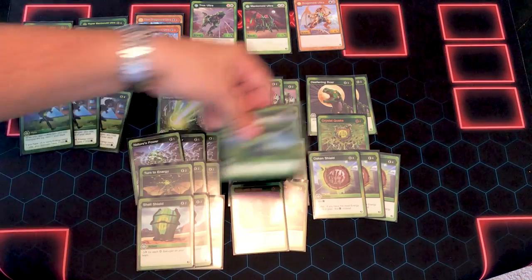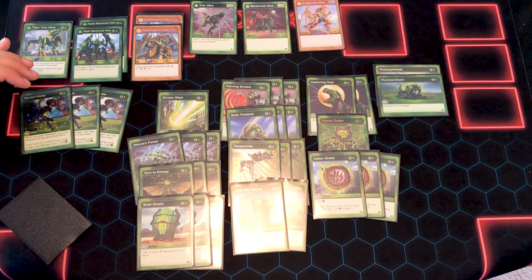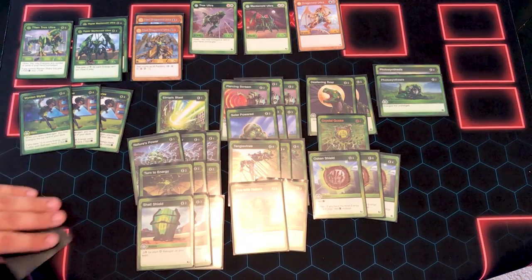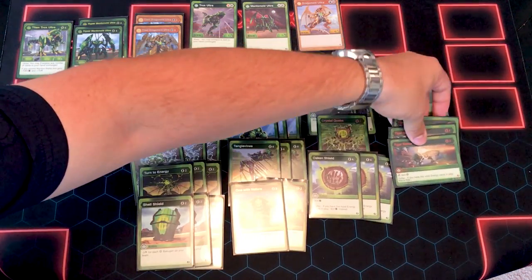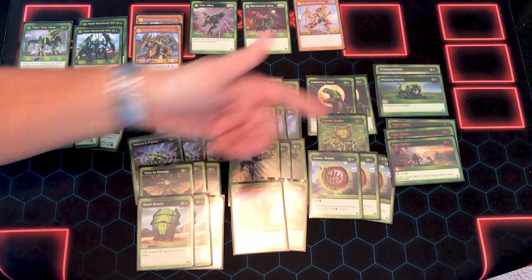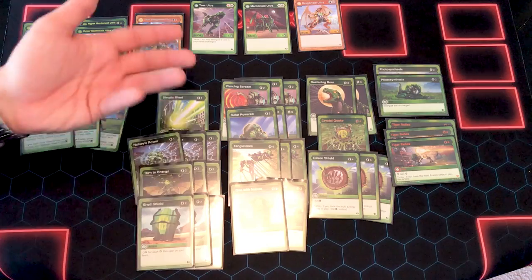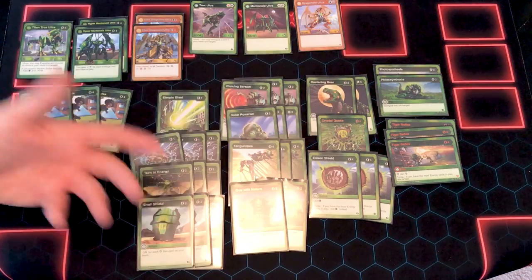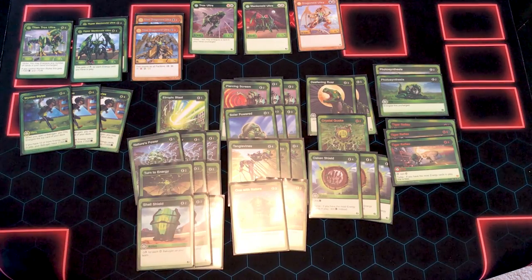The flip card I was talking about earlier that's helping me with the energy is Photosynthesis. Kind of nice because I'm normally in Turbo anyway — my Tiger Reflex is going to be free usually. I play three Tiger Reflex. At any point late in the game if I need more energy and I flip Photosynthesis, I get two energy. It's another Turn to Energy, so I have five cards in my deck that are going to help me get some more energy out — eight if you count Solar Powered.